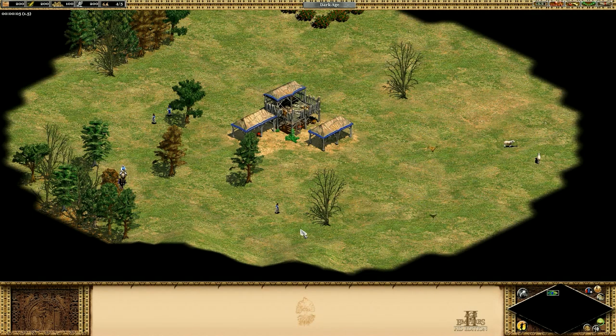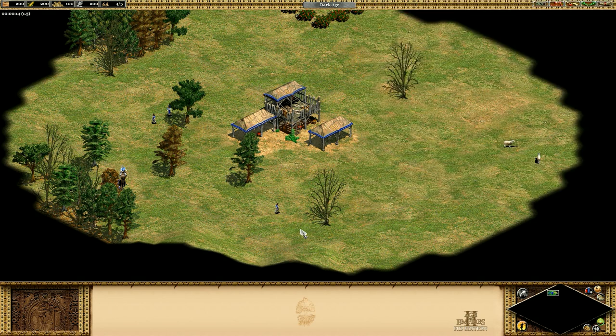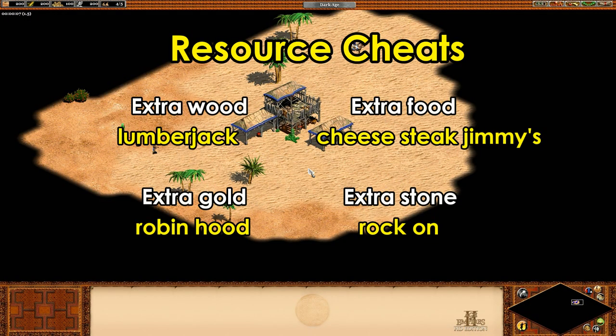Before we start, I just want to mention quickly that I didn't discover these for myself — I found them on the Age of Empires wiki. Just to start at the very beginning, you make the chat come up by hitting Enter, and then that's where you type these in. This one's not really a cheat but it's worth knowing, and that's how to mute taunt spammers.